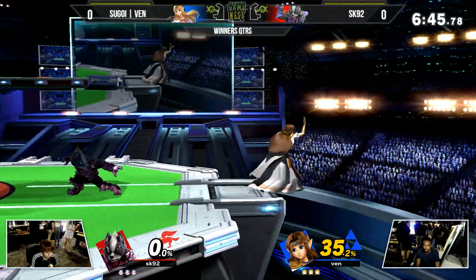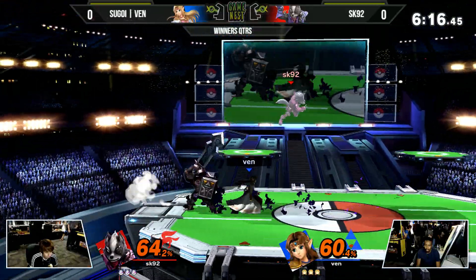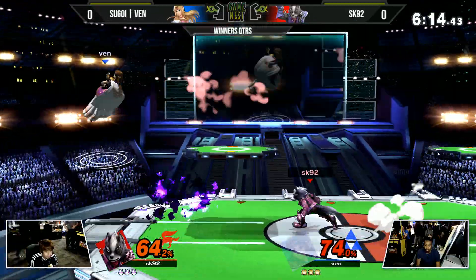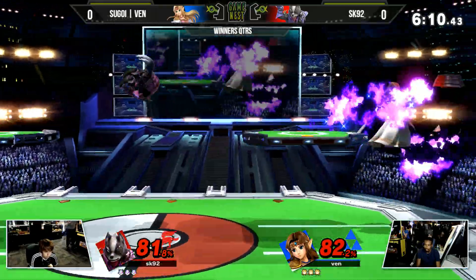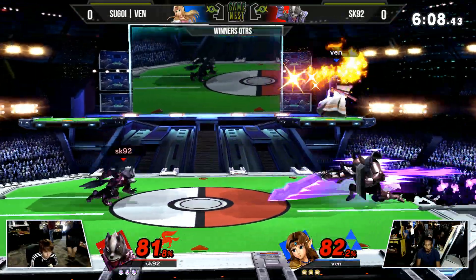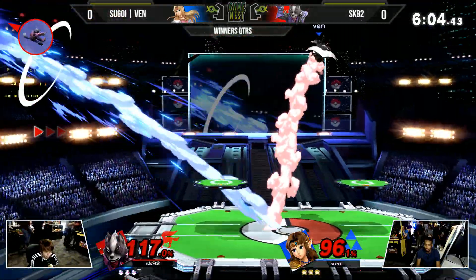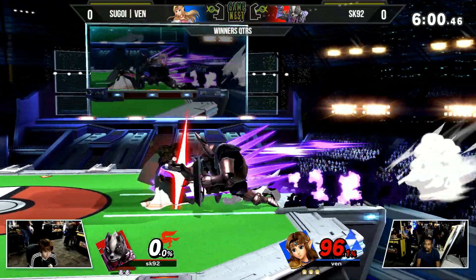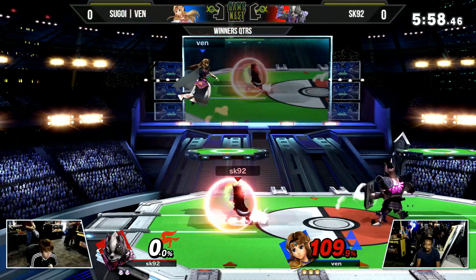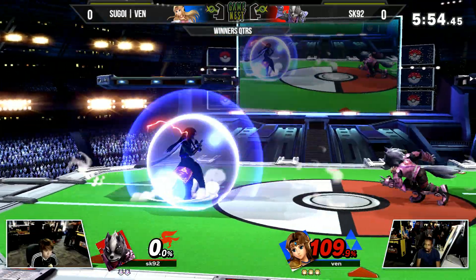This was this Wednesday, and now they're one and one, so this is the deciding factor — this set right here at Smash It Up. Who is going to take the advantage here? Because that would safely put SK92 on the PR, and not only on the PR but the top end of the PR, sitting right next to Venn and Grandmaster.